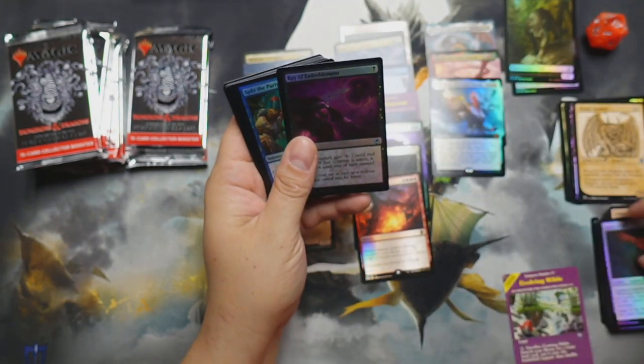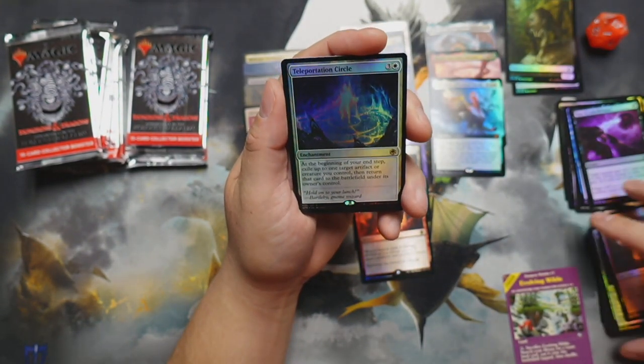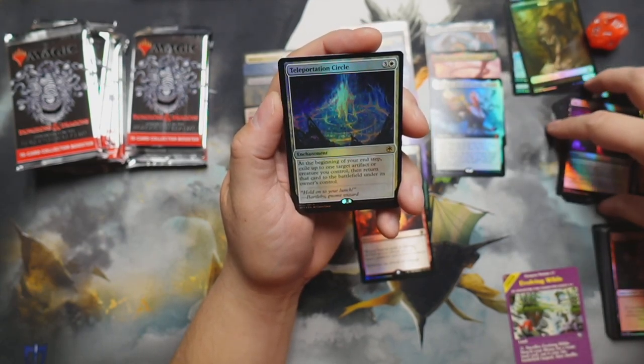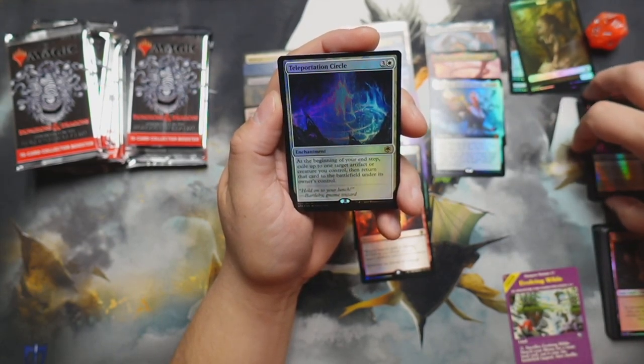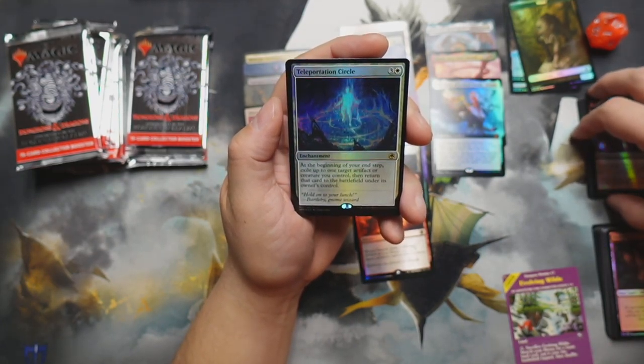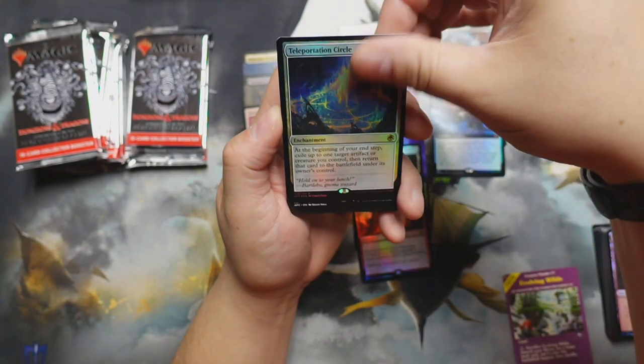Got some commons, a couple uncommons, and Teleportation Circle — for three and a white. At the beginning of your end step, exile up to one target artifact or creature you control, then return that card to the battlefield under its owner's control. Very nice, very very nice.